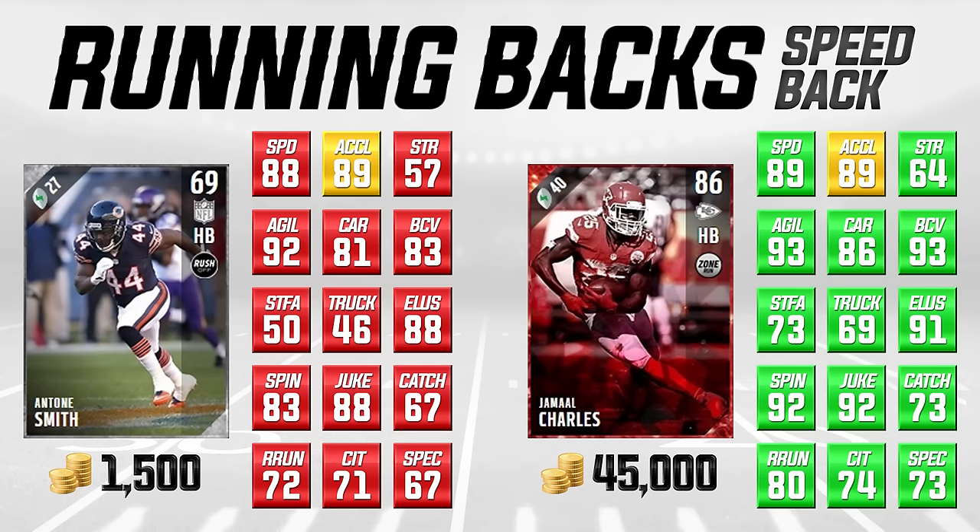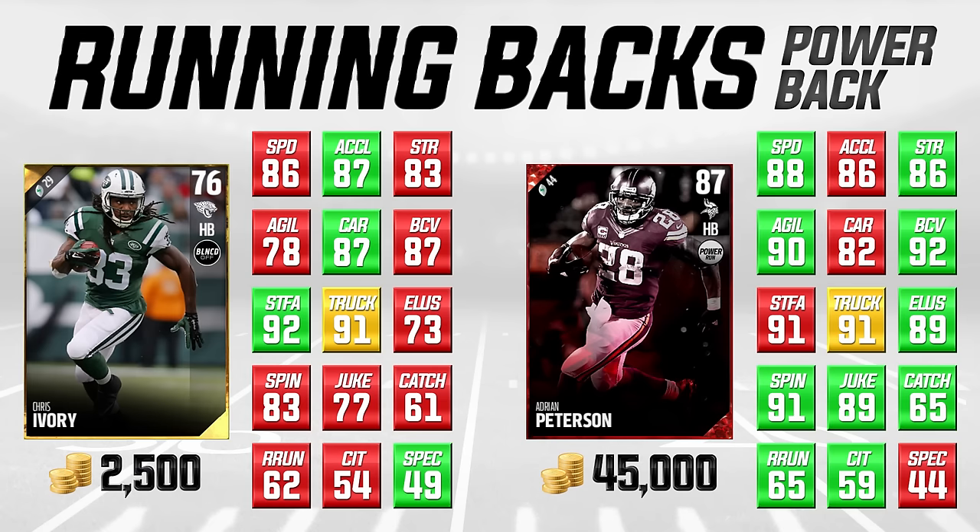Next we're going away from speed backs and going completely in the opposite direction — power running backs. These are the guys that can lower the boom on linebackers and pick up extra yardage. I've seen trucking and stiff arm come into play a lot in Madden 17 and I'm really liking it. It's a big advantage being able to run over a guy rather than just falling to the ground. Guys like Eddie Lacy — and if a Marshawn Lynch legend comes out — those guys will be beasts.